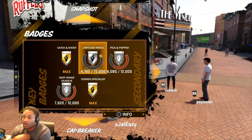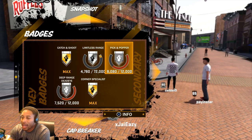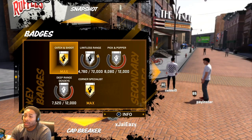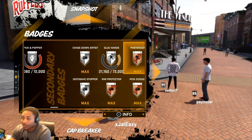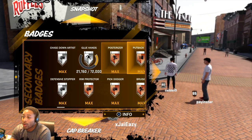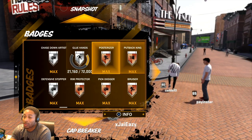Pick and pop — I don't even really set picks and pop, or maybe they just don't pass the ball to me. The way I play the game is going to become blatantly obvious with the badges I do have. I'm still shooting over 60% just with these badges. Glue hands is on silver, posterizer somehow is maxed — we'll go over those in a second.